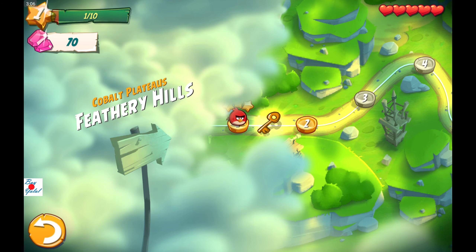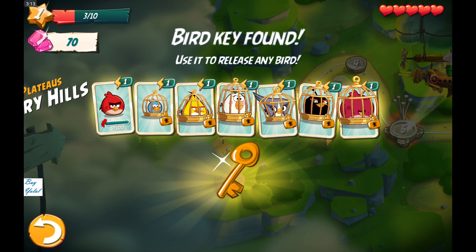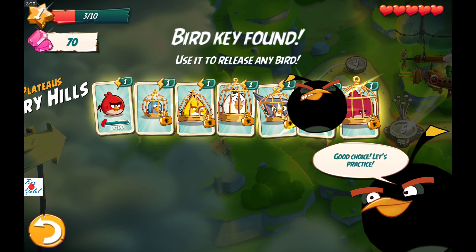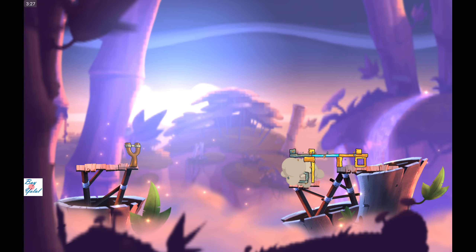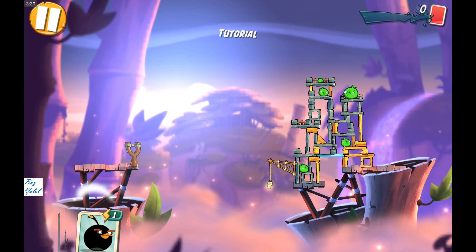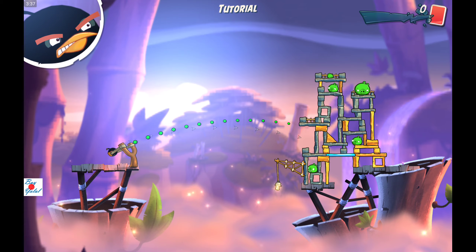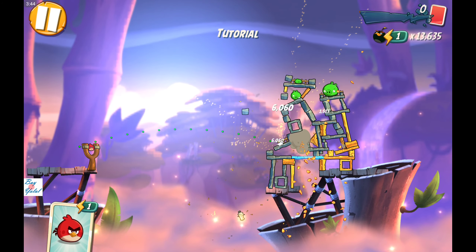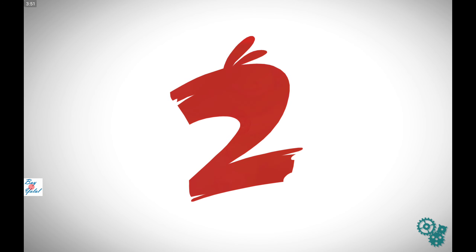Okay, Cobalt Plateaus, Feathery Hills. Bird key found — use it to release any bird. That bomb actually — good choice, let's practice. It says 'good choice' because I chose it; this is the tutorial. There we go, so we can throw that bird and explode it by clicking here. Tap anywhere to activate Bomb's ability — like this. Explosive! It's super fast.